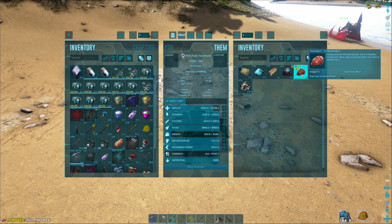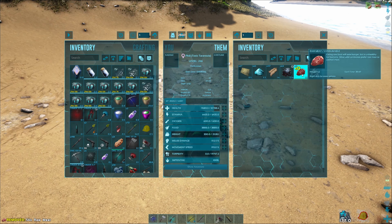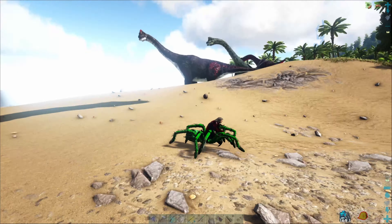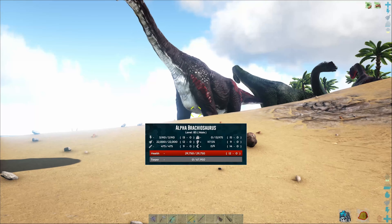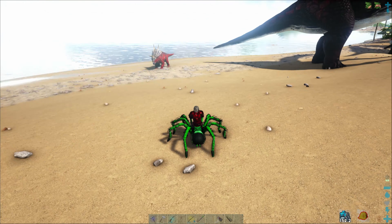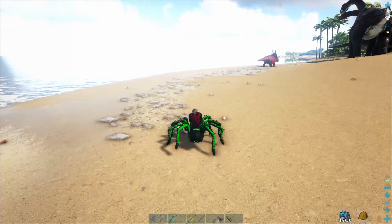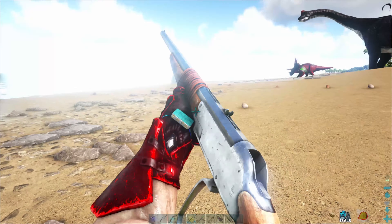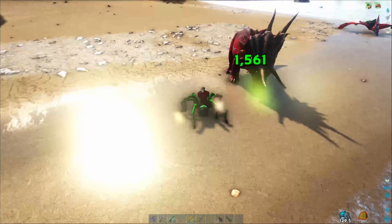I'm feeding up. There are two more alphas over there — might be. I'm going to get this one. Stop following me. Yeah, that's an alpha — there are two alphas. Let me get this one cryopodded. Oh, an alpha trike! Level 115 alpha trike. That's not a bad alpha trike — let me see if I can get that one. There we go. Trike's down.